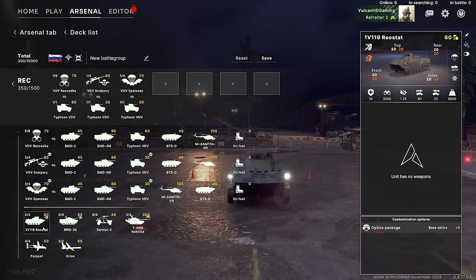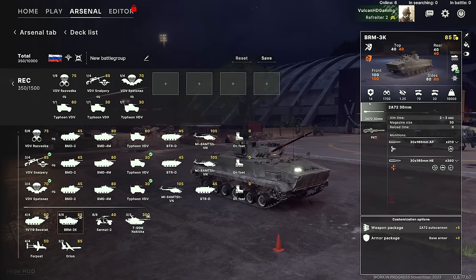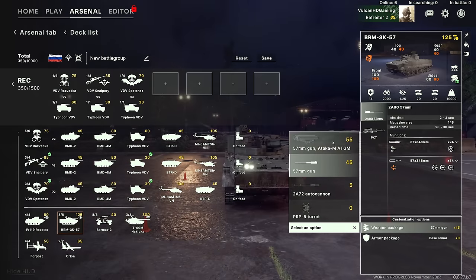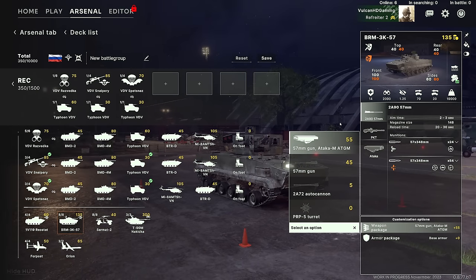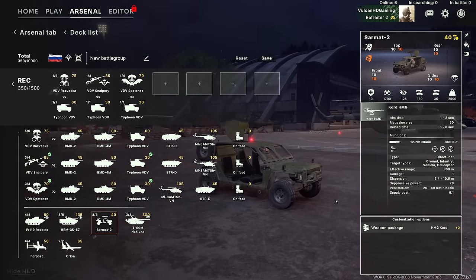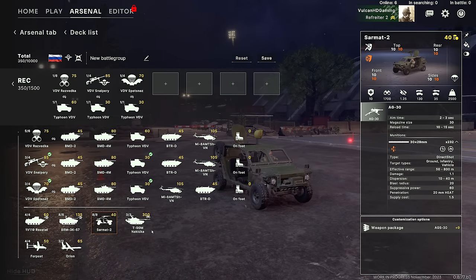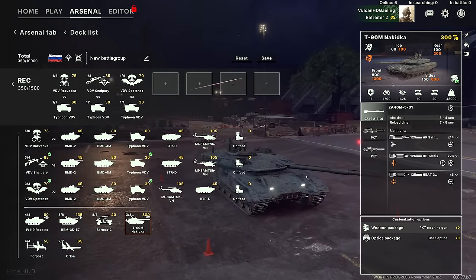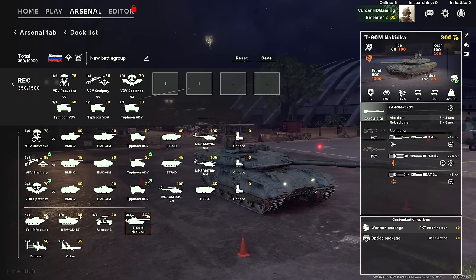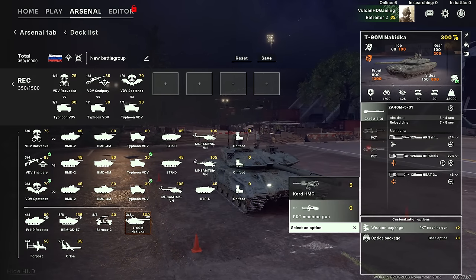There are other options like the RoStat and the BRM-3K. The BRM-3K is pretty good because it has an autocannon and you can upgrade it with a 57mm gun and an ATGM, making it a strong vehicle once upgraded. There's also the Sarmat, which can be upgraded with a Metis ATGM, minigun, or grenade launcher — another really good unit to pay attention to. There's also the Recon T90, which is an absolute beast with slightly more stealth than a normal tank and really good optics, so it can spot for itself.